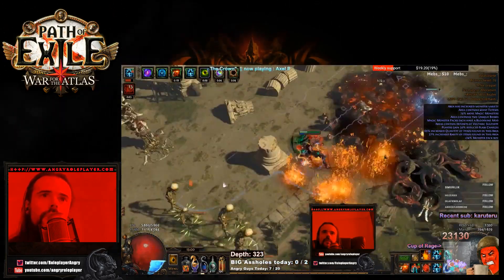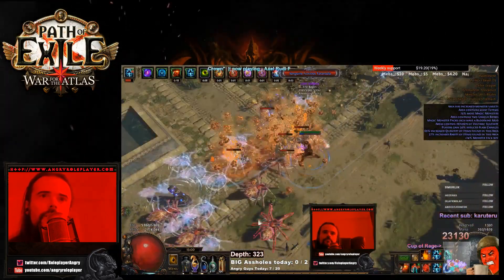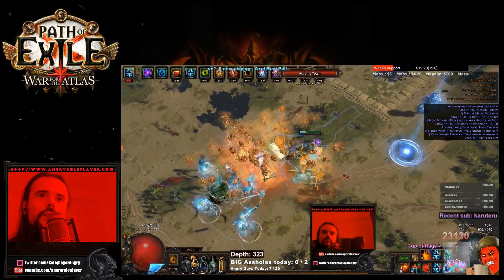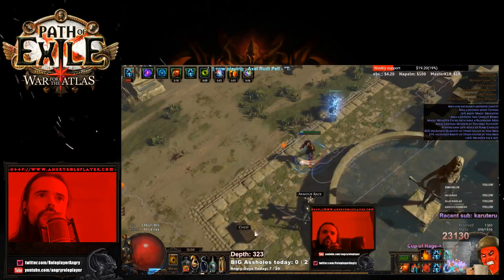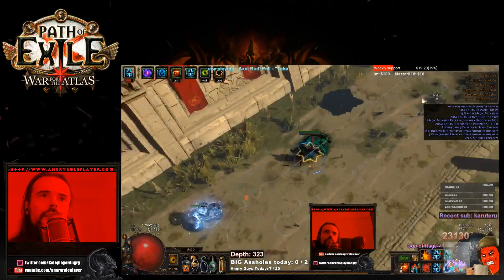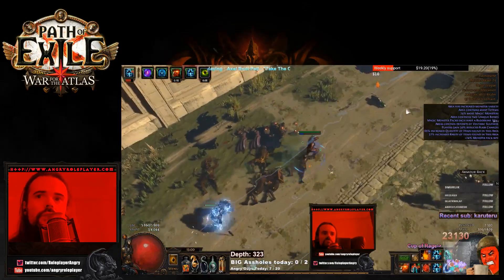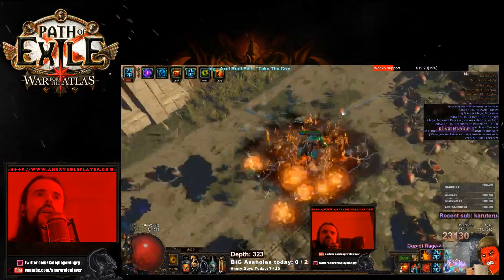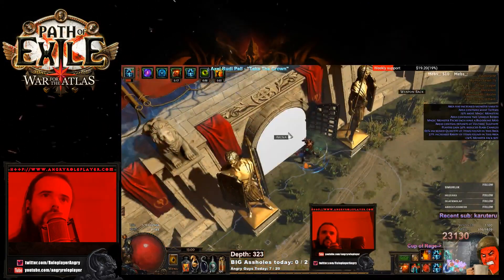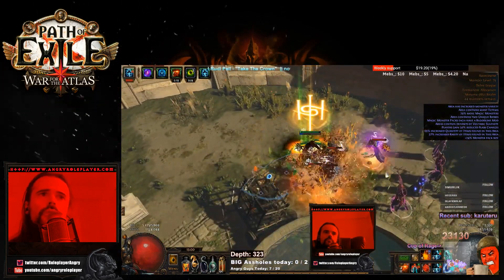This is still a bit of a problem and requires more investment. The only thing left on the gear is most likely a very good amulet, and the amulet is a real problem — hitting Intelligence and increased attributes, or some kind of elemental penetration, good elemental damage with attacks. Balancing resistances with Wise Oak is also a bit of a pain, but I'm working slowly toward it.